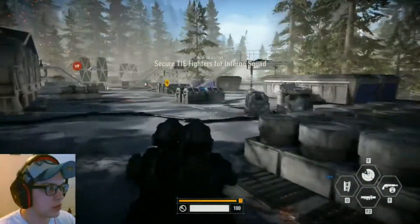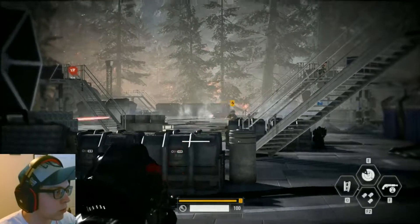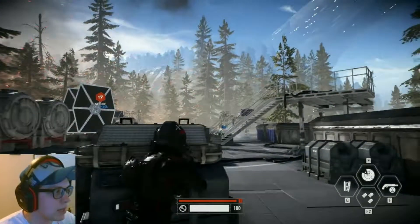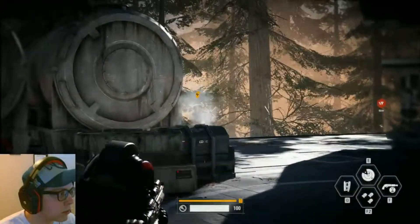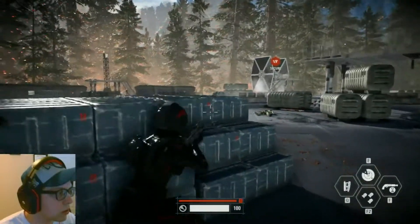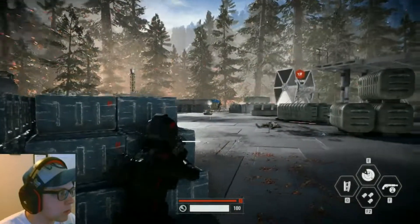Let's get the TIE fighters in front of the squad. I like TIE fighters. What is this — Barrage? You know, it would be nice if I could hit stuff. My aim is somewhat terrible. Let's push forward a little bit. Let's push forward more. Where's my TIE fighter? I want a TIE fighter.